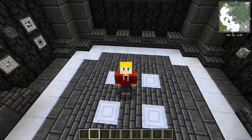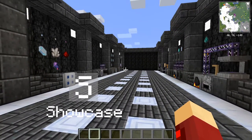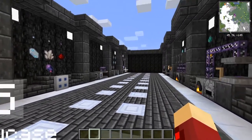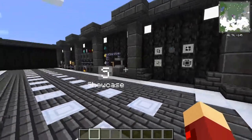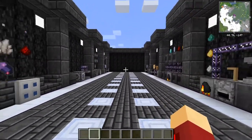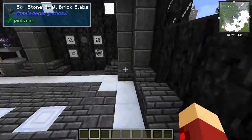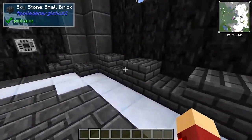Hello everyone and welcome to another Minecraft Mod Showcase. Today I'm going to be showcasing Applied Energistics 2 in 1.16.1. AE2 is a storage mod that allows you to store things like items, blocks, fluids, and entities electronically. Because this is a big mod, I'm going to be splitting this up into multiple videos, and in this video I'm going to be covering the basics of digital storage.